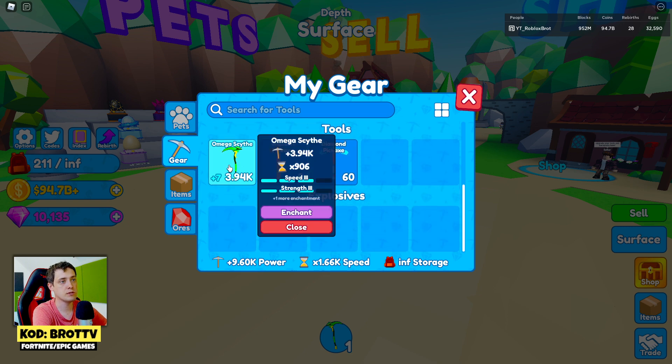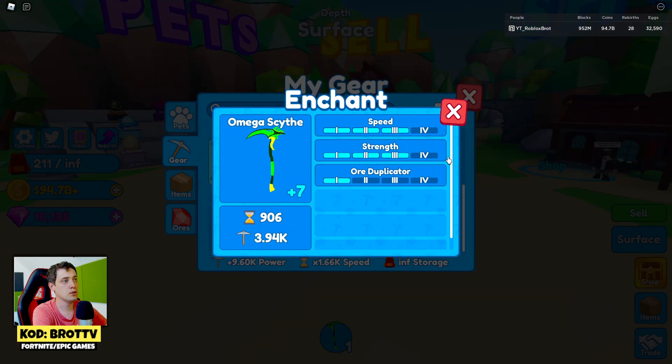Click left mouse on the tools and there is an option called enchants. Click this and you will get one, two, or three enchants here.